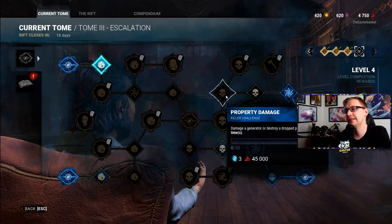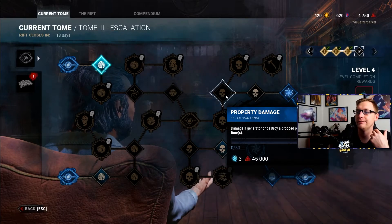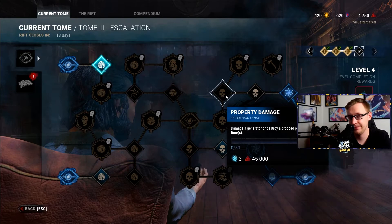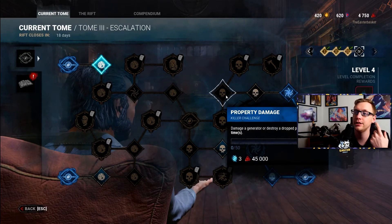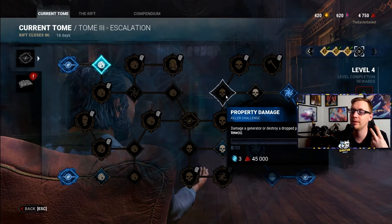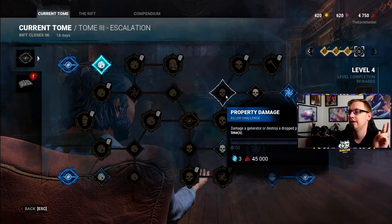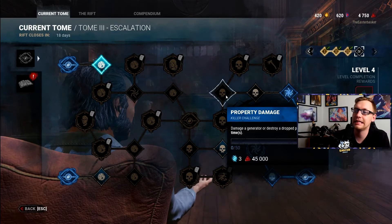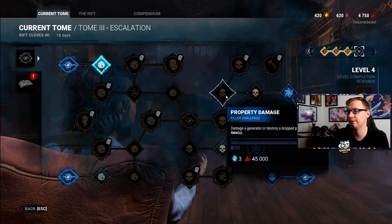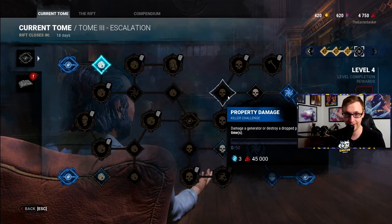Property Damage: damage a generator or destroy a dropped pallet 50 times. If you don't have a whole lot of time, I'd recommend simply playing Wraith — he's a base killer. Use Windstorm so you can chase survivors around and force them to drop pallets a lot. Use one of his Windstorm add-ons and another add-on that makes you break pallets much faster while stealthed. You can use Windstorm, make a survivor drop a pallet, go stealth, and literally kick the pallet — especially if you have the Brutal Strength perk — in about a quarter to a third of a second. Otherwise, you'll just get this naturally playing killer; you'll probably break six or seven pallets in a single game even if you're not trying.